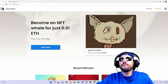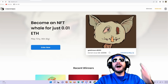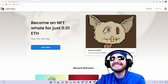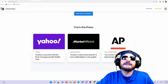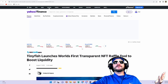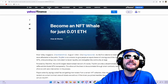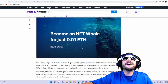Coming soon, they're going to have new winners. The one going on right now gives you a chance to win a Goblin Town No. 2810 NFT, with a market value of 1.6 to 2.9 ETH — a huge chance of winning. They even have a press release: TinyFish launches the world's first transparent NFT raffle tool to boost liquidity. Become an NFT whale for just 0.01 ETH.